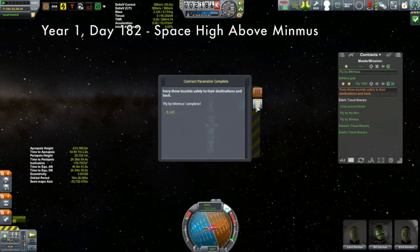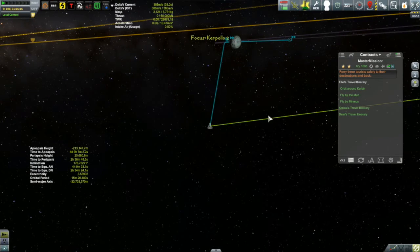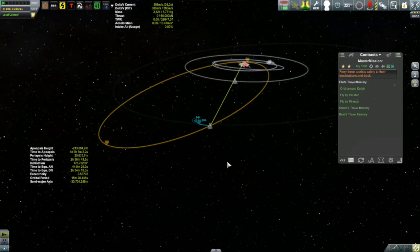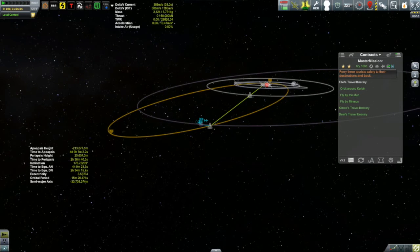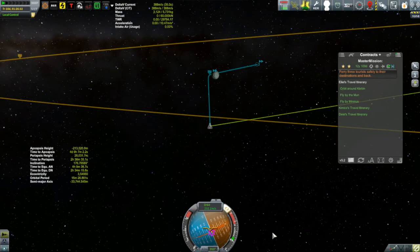Our contracts are complete — all we have to do is get these folks back home. I probably have enough delta-v to get a capture, hang around a bit, and still come back, but I'm not going to do that. They still have probably a little less than a week to get home, and honestly, that's enough to be stuck in a can, so I want to get them home as quickly as possible. We'll do a little bit of radial-in burn — we won't set up a maneuver node, just point radially in and do a few seconds manually.